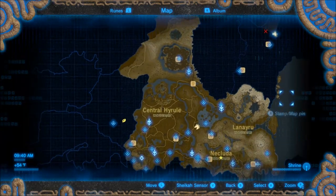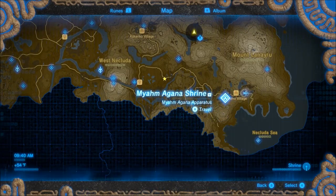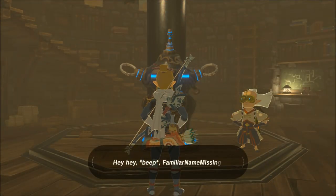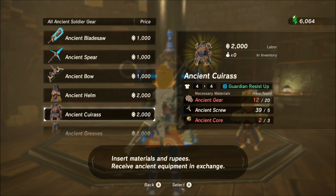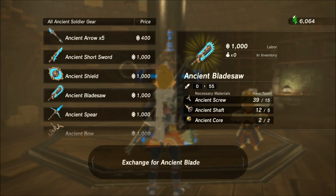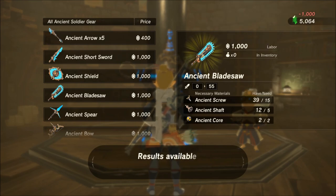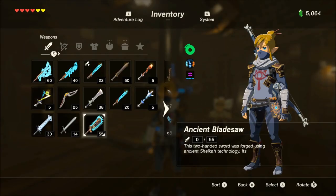The first thing I want to talk about is the rupee situation and trying to acquire this stuff. You're going to need a lot of rupees if you want to live this lifestyle. The most annoying thing in this game — and I love this game — is that weapons break and you want to keep using them. More importantly, these weapons kill guardians. I haven't really progressed too much into the story so there might be guardians all over the place later. You're gonna have to learn how to farm if you want to live this lifestyle, because it's an expensive lifestyle.